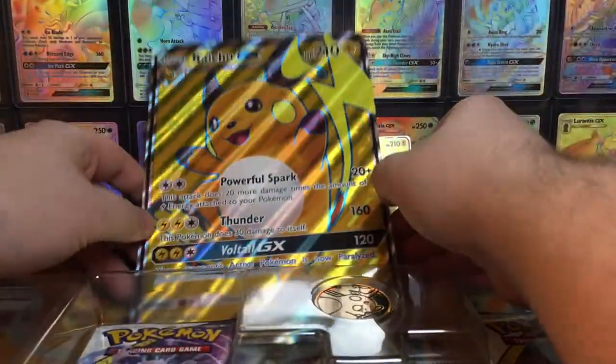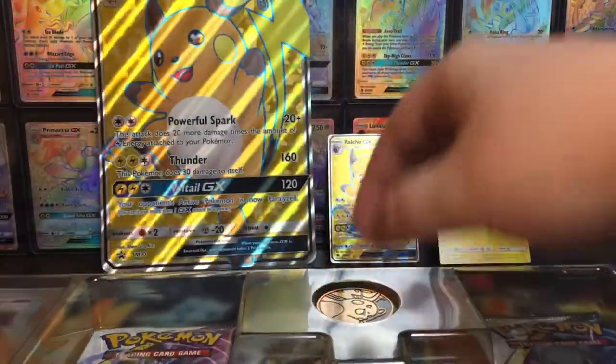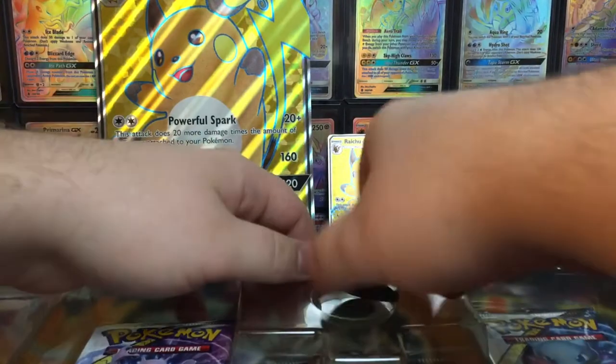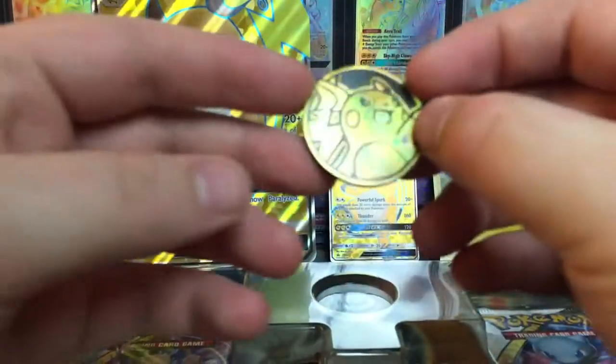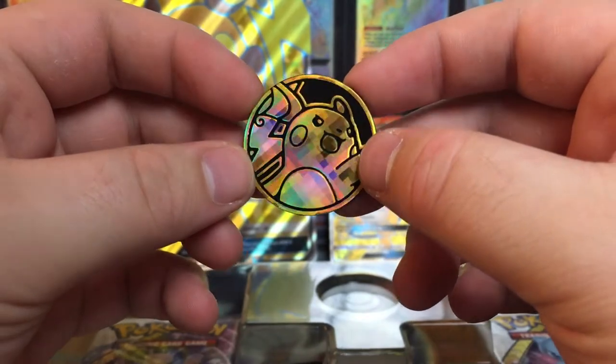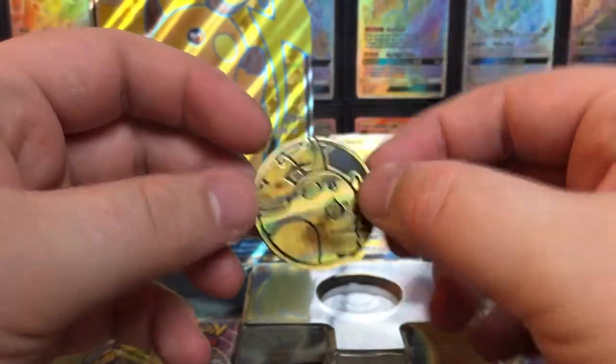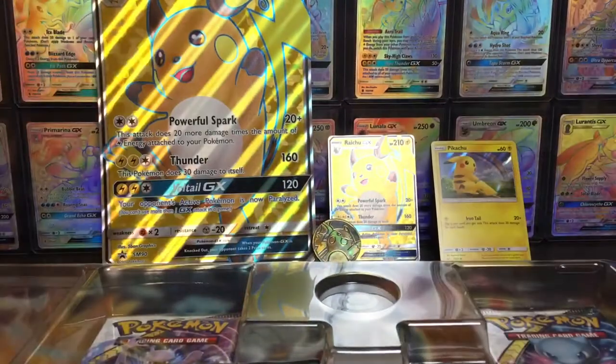Then we've got this big Raichu GX. Some vomit came out of that one. It's just a big version of that, not much else to say. And what actually got me kind of interested is this coin — it actually has a really cool pattern to it. I'm very surprised. Normally I don't care for the coins, but this is kind of cool. Pixelated, I guess.